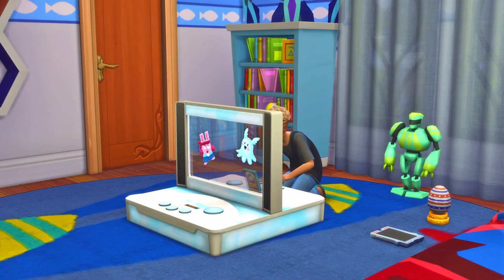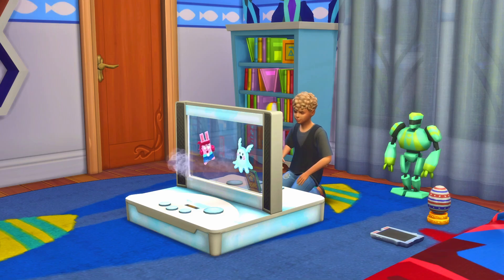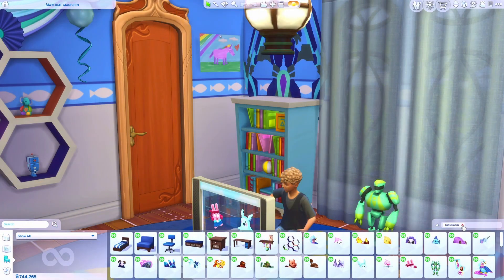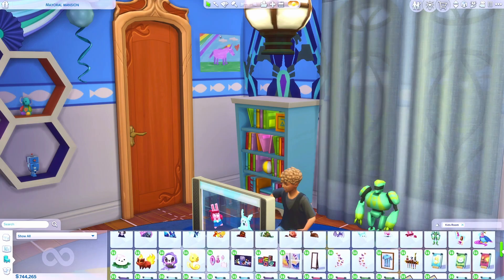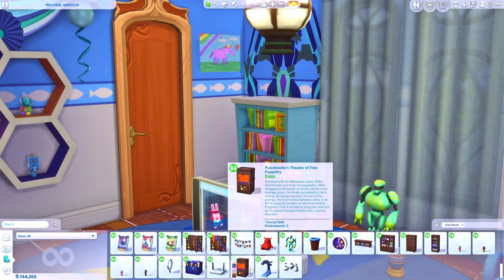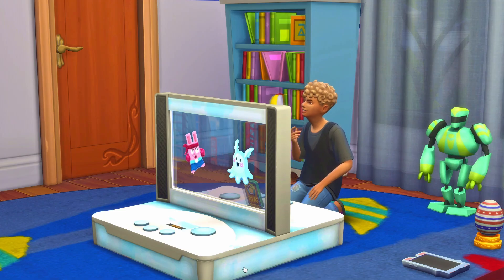Collecting void critter cards and battling them on a void critter battle station is something fun for your child sims to do. You need the Kids Room Stuff pack to collect cards and battle void critters. You'll also need to get your child sim a void critter battle station, which is quite pricey at 675 simoleons.